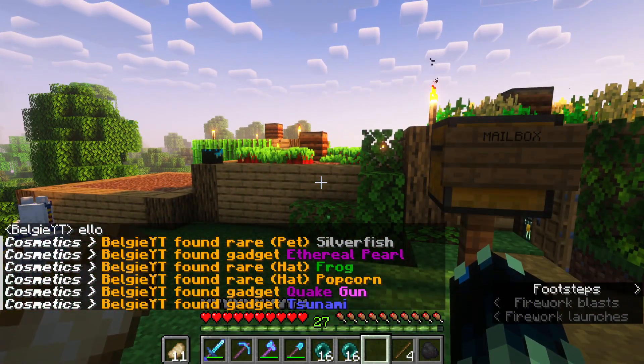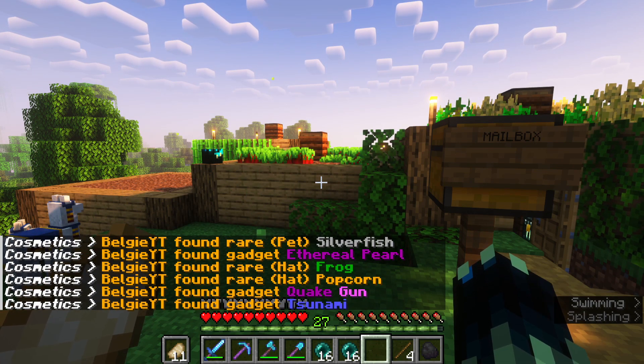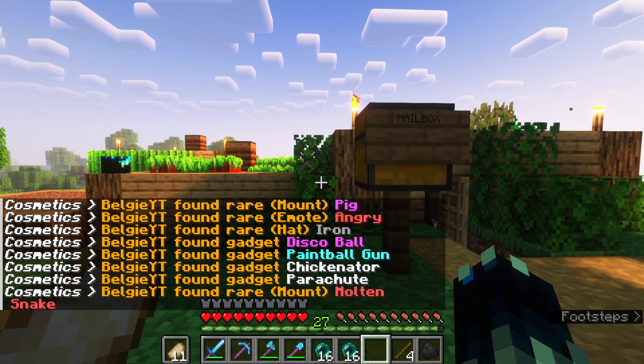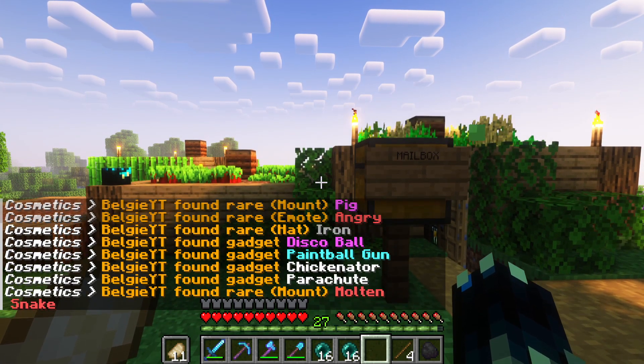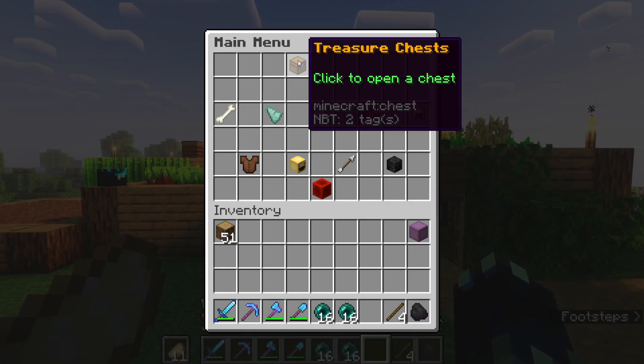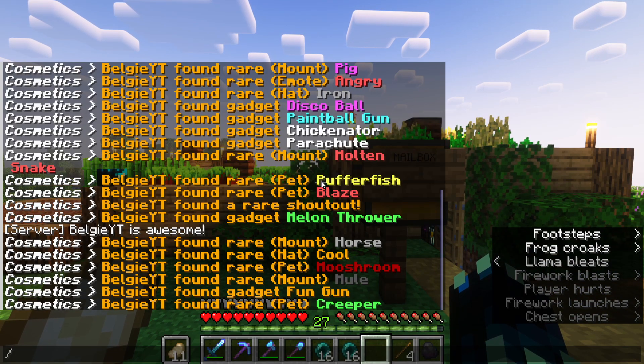Let's quickly open a few chests. We got a silverfish pet, an eternal portal, a frog hat, a popcorn hat. We did it again and got a pig mount and a few other things — you guys can pause if you want to see what we got. We still have five keys left so let's do that.